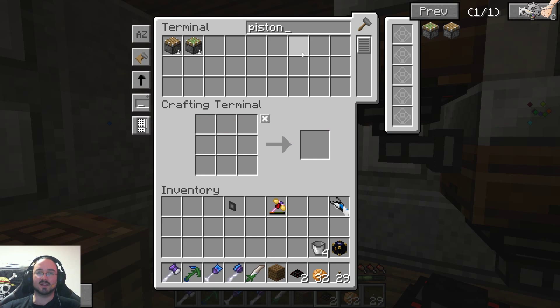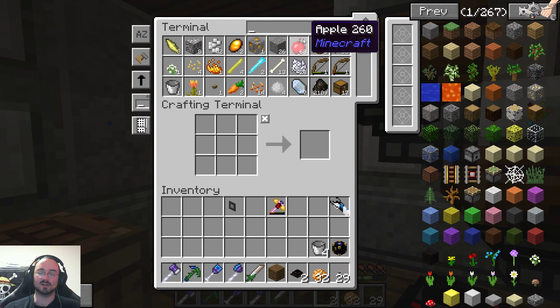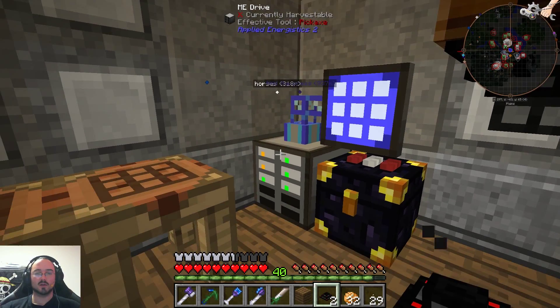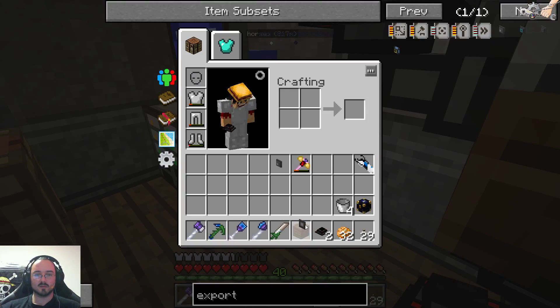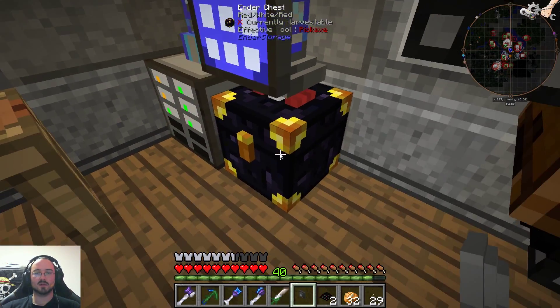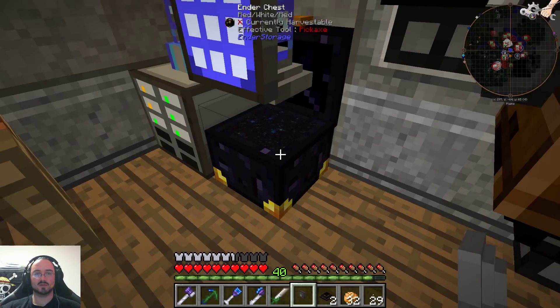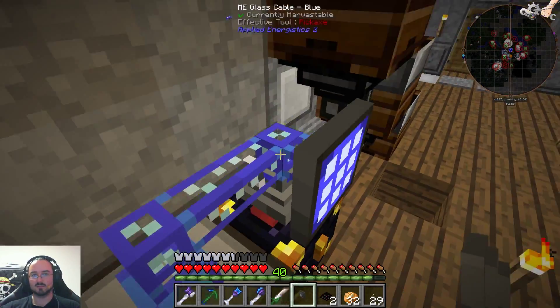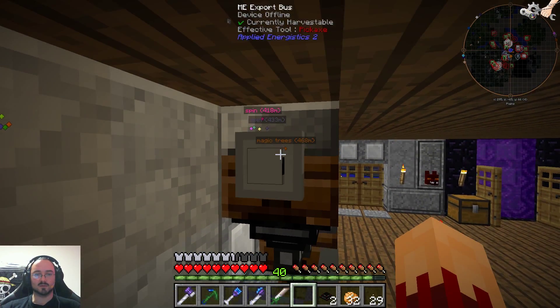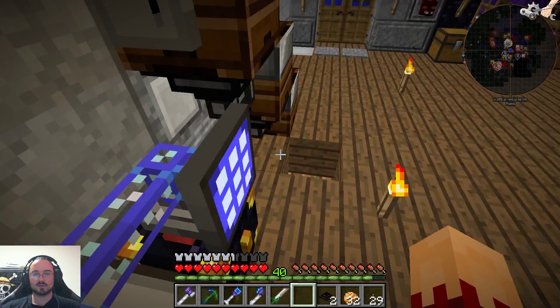We are missing the piston again, and we are out of stone again — it's hard dealing with this right now. We needed the export bus. We got our ME export. The import bus will be put on here, because this way everything that gets put into this chest will be put into our ME system. The export bus will be put to this side, and we want to export soybeans.